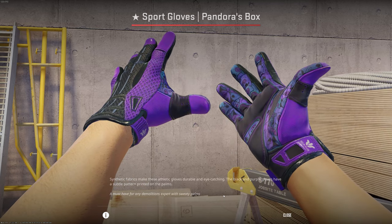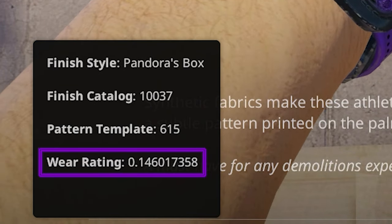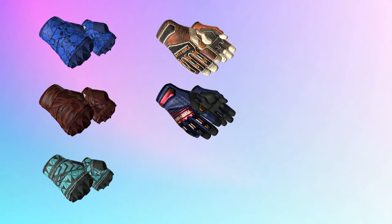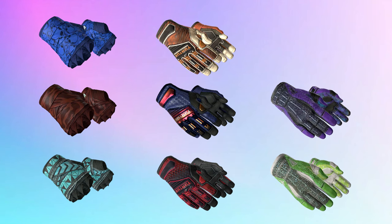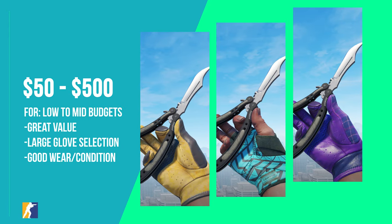Along with the price I also provided float wear for every single glove pair, so you will know what to look for if you decide to buy one of the gloves in the video. We will start with the cheapest gloves in the game and work our way up to the most high-end and expensive gloves currently available in CS2. We'll start in the low to mid tier budgets, which will cover gloves from $50 to $500. These gloves are the cheapest but provide amazing value along with a great look that you can pair with many knives and skins in CS2.